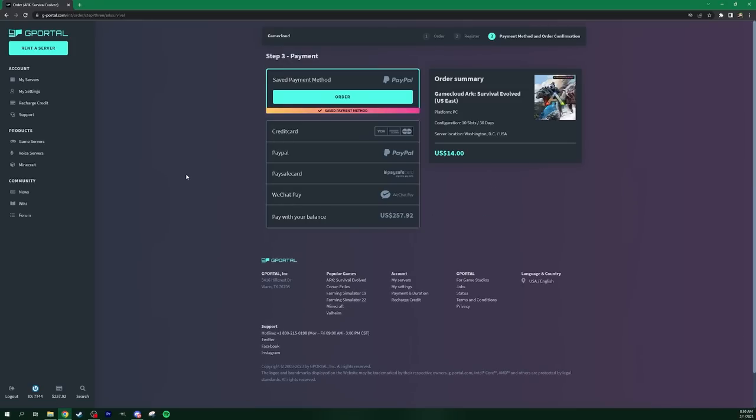A lot of the payment options that other places don't offer are available here. Of course you can do credit card, PayPal, and Paysafe card, but also WeChat — and if you're in the States, WeChat is kind of taking off, so that'll help you out quite a bit. From here, all you do is order it and once you have it, you'll have a dummy server set up and you can start setting it up.